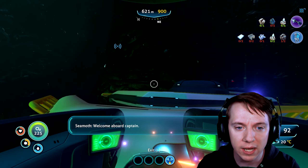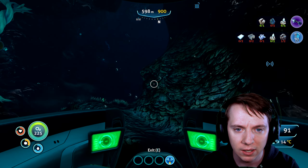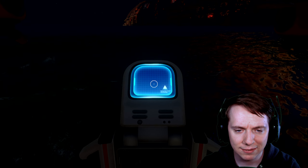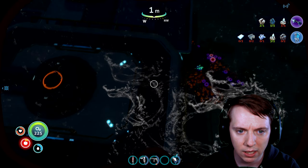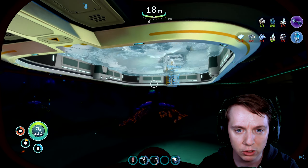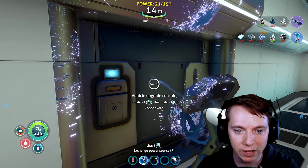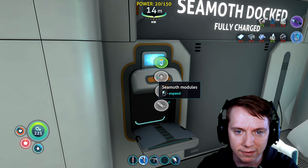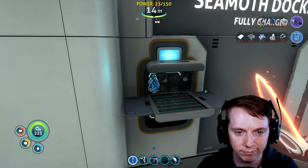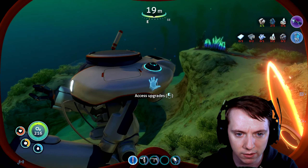Alright, so we should have all the resources we need in order to make the prawn suit and the respective upgrade to it. So we can mine some stuff — I just gotta head back to the base and craft it. Alright, helper bots, do your thing. Make me a prawn suit. And then while they do that, let me go in here and I will craft the module we need. I think it's either here or the modification station. I totally forgot — I completely left the vehicle upgrade console that was originally here. I took it, stole it, and I brought it to the other base. We should be able to make the prawn suit drill arm — that's what it's called.